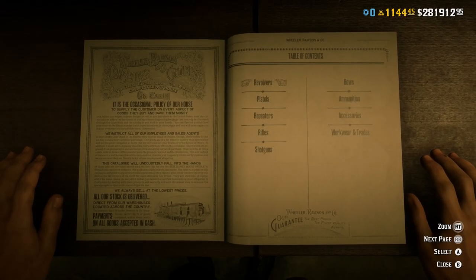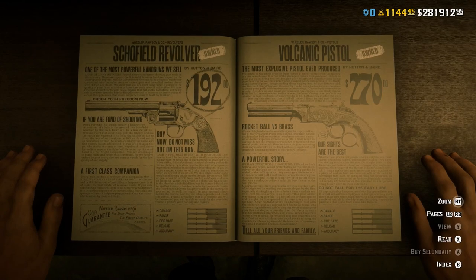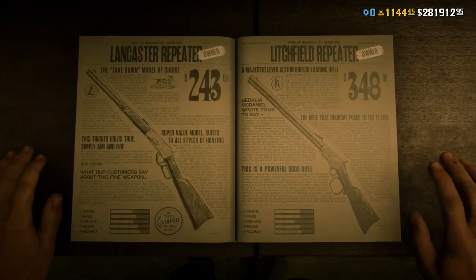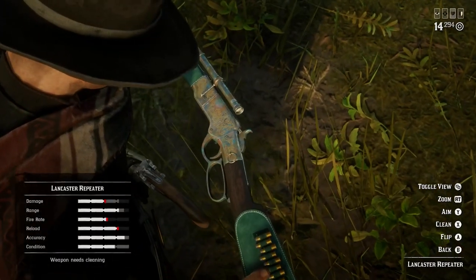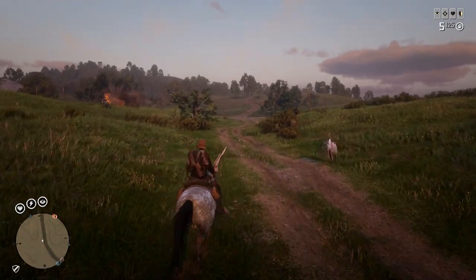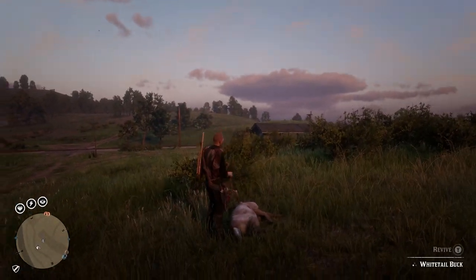Finally, mistake number 13 is buying too many weapons. When you first start playing Red Dead, it's easy to fall into the trap of buying every weapon you can get your hands on. However, having hundreds of different weapons just isn't an advantage like in other games such as GTA. You actually only need a few weapons: the Lancaster Repeater to take on every enemy type, a bolt-action rifle for hunting medium to large animals, and a varmint rifle for hunting small animals. The varmint rifle can also be used to sedate animals and shoot bird eggs out of nests without damaging them with the naturalist role. Get these few guns and stop wasting money on weapons you don't need.